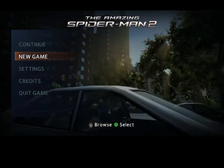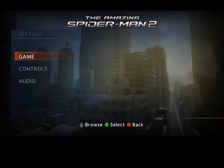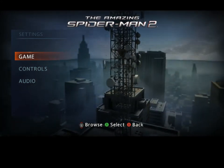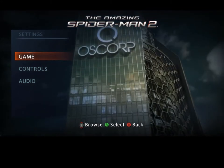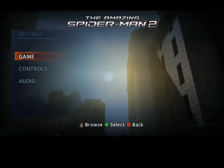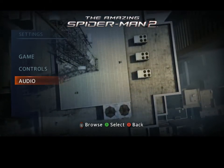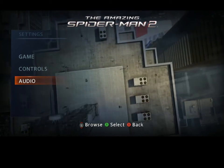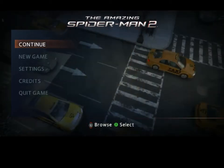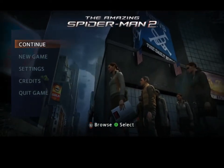I'm irritated by the fact that you can't adjust the graphical settings in the game. A pop-up box actually pops up before starting the game to adjust all that, which doesn't really help because the game's not running — I can't see how well it's performing then. So every time I want to adjust it, I have to leave the game and come back and do guesswork. That just kind of bothers me.